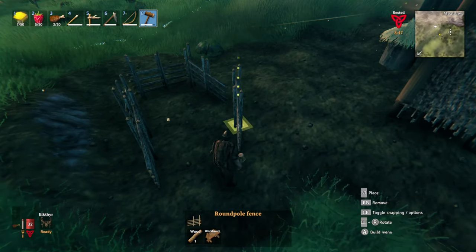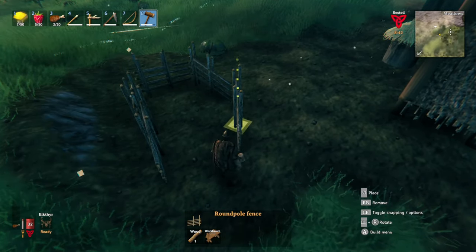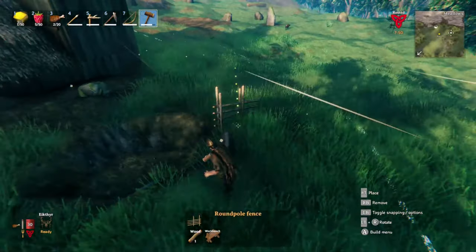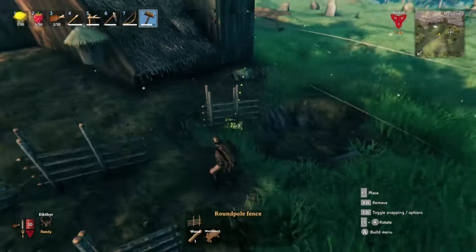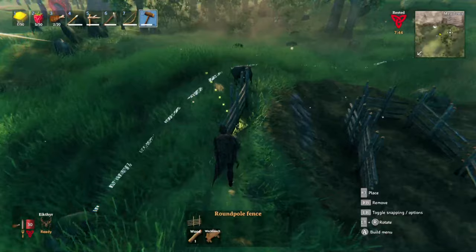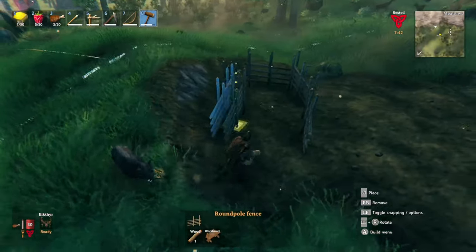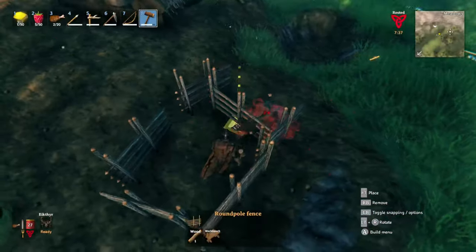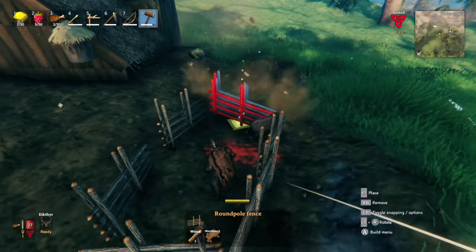Once you've got the rough outline of a pen, you can go ahead and try to lure a boar in. Just get it to follow you, aggro it and run into the pen. Make the pen fairly big so that you don't have too many issues with the boar chasing you, and maybe flatten the ground underneath to make things a little bit easier. They can be a bit troublesome. You can maybe chuck some food down there — they might gobble it up — but it doesn't seem like they home in on food the minute it's there.